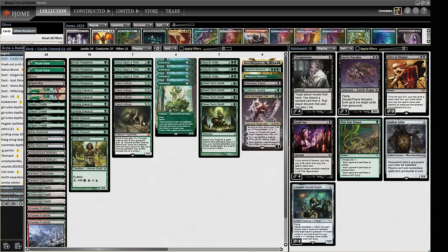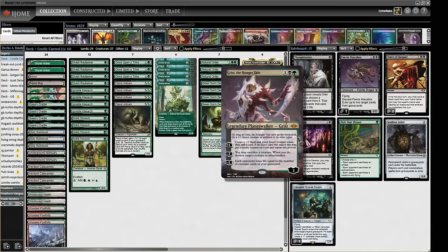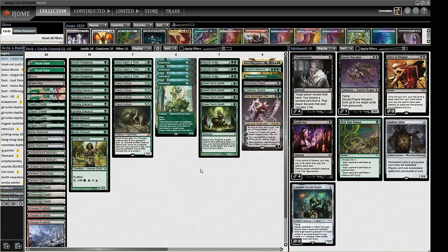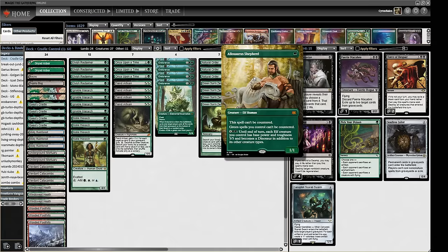Usually one of the first things people do against Cradle Control is pull out Grist and start churning out creatures — a free creature every turn, which then gives you a free whatever you want every turn. It also provides removal, and it can tutor for any of our creatures if we've got the mana. Allosaurus Shepherd is another one that can be found with Green Sun's Zenith.